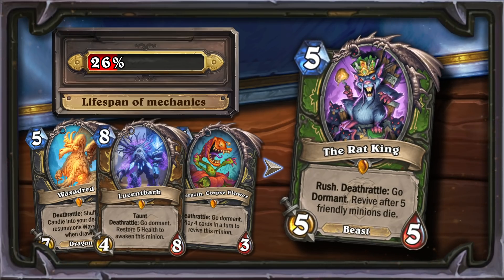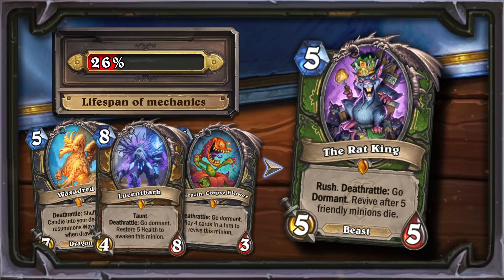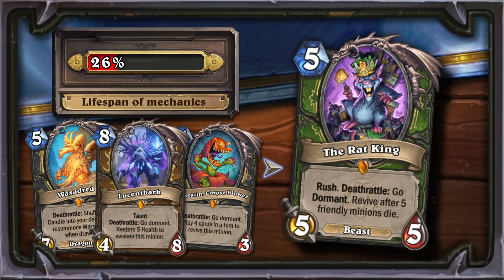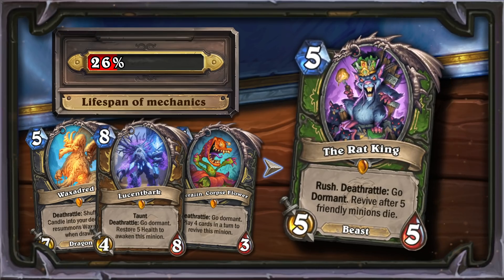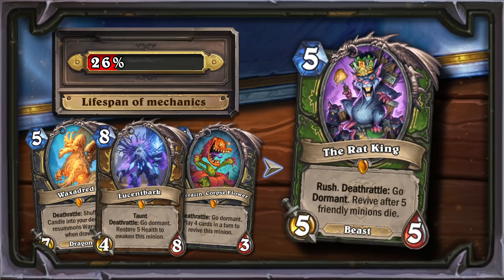An important advantage of the new legendary card is the presence of rush and additional support for mechanics with new cards, which will allow the King to be resurrected much more often. The estimated lifespan of self-reproducible cards in the meta is only 26%, which means that the Rat King itself has a chance to be in the game for five months. In reality, the success of the card will depend almost entirely on other new cards.